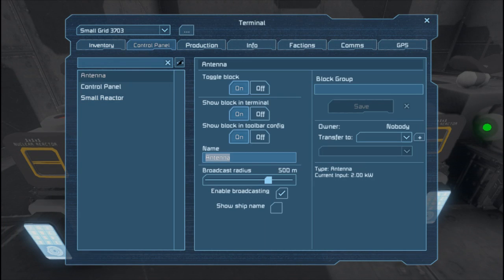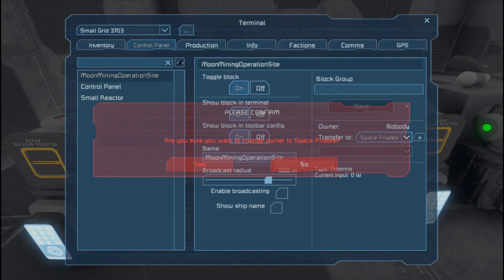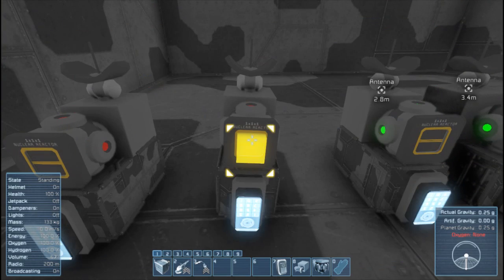The next antenna we're going to call 'Moon Mining Operation Site.' Of course you need to spell it right. Make sure the power is off, and we're going to transfer it to the pirates.